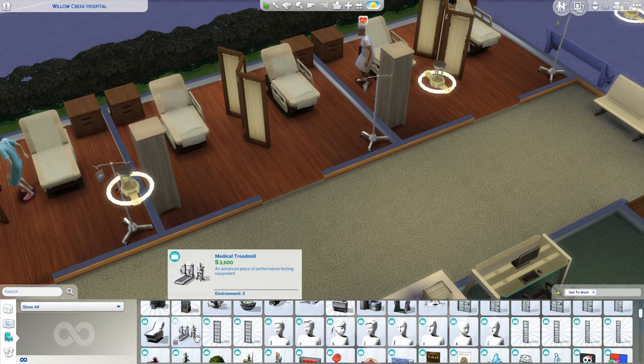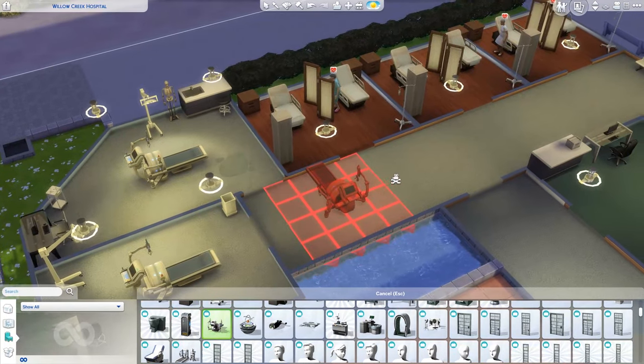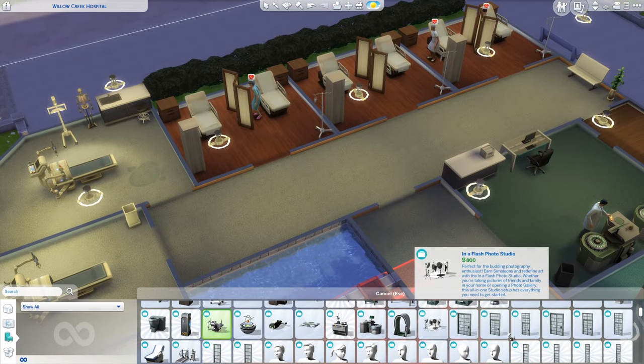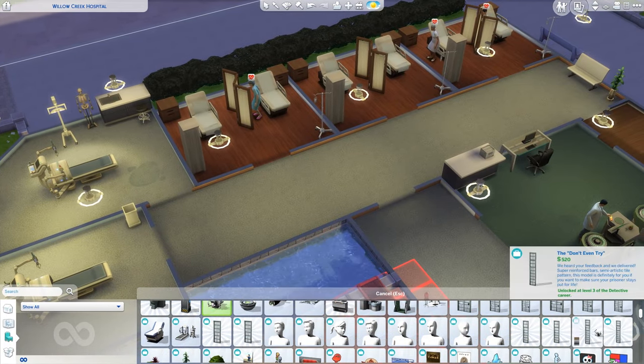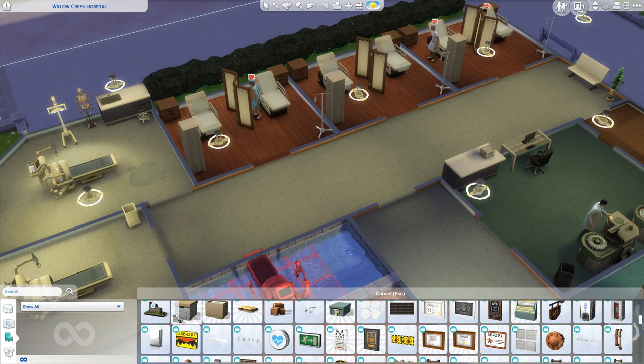We also have the treadmill here, and the surgery table as well. Everything is here. You just need to go through it slowly and steadily to see what you have. You have all the outdoor signs, all the warning pipes — just go through everything.